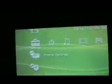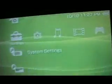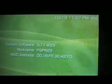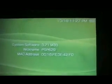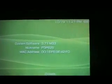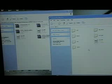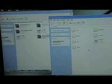And it will reset itself. Now you want to check your firmware — go to system settings. You still have 3.71 M33, but now you have the 1.5 kernel added on. Now that you got that done, you got the 3.71 M33 with the 1.5 add-on.